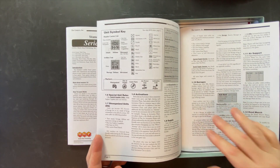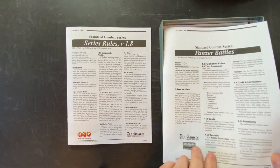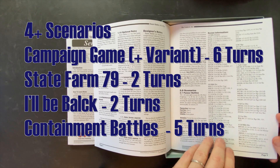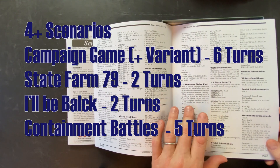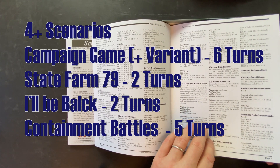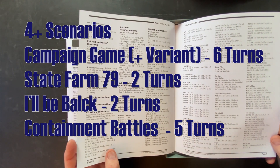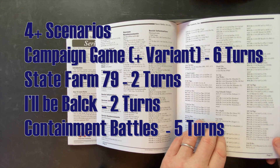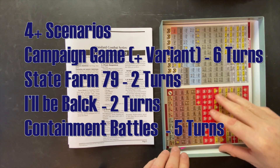The rest of the rules cover air support and barrages, and the scale is confirmed at two to three days per turn with each hex approximately 500 meters. There are four scenarios on the back of the box, though arguably five or six. You've got the campaign game covering all six turns with Soviet initiative, a variant where the Germans strike first, the State Farm 79 scenario which is a two-turn scenario, and then Ilbulk and the Containment Battle scenario — two turns and five turns respectively.